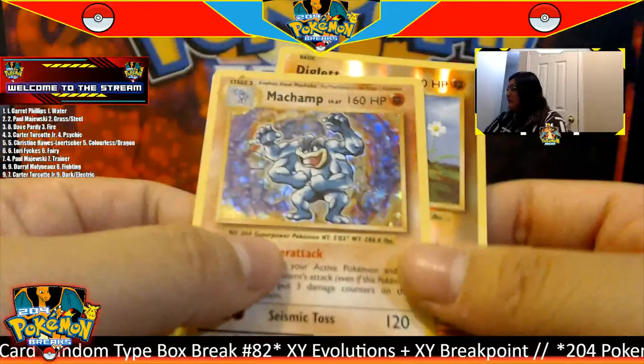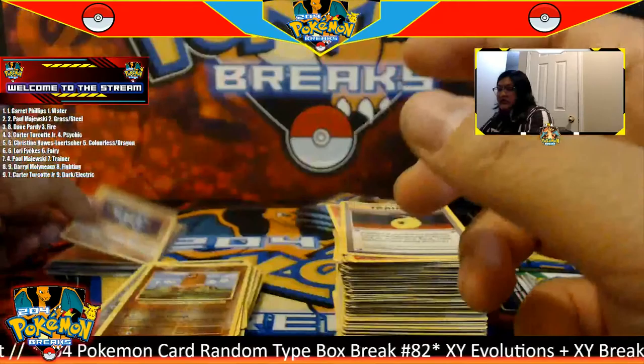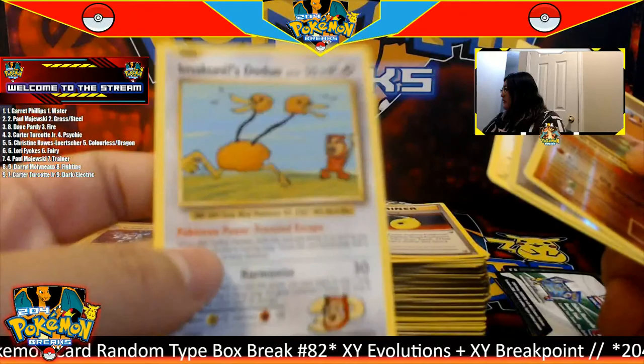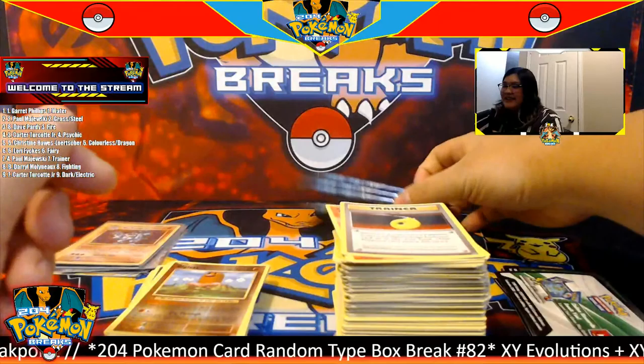Venusaur — coat to the side, three to the front, everything's still the same. For this pack we have a trainer to start us off and a reverse Diglett going to the fighting type. And for the rare we have a hollow Machamp going to the fighting type as well. Beautiful — lots of hollow cards. Let me just see who has fighting. This is going to Daryl — congratulations! Beautiful hollow card.